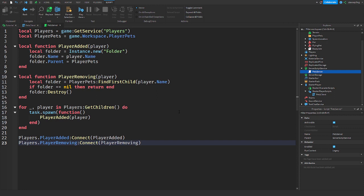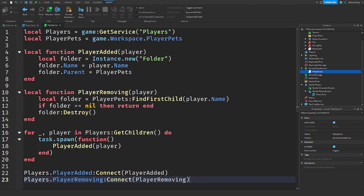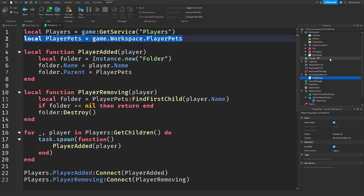In the server script, here's all the code you need. I'm not just going to show you the code and leave it — I will be explaining it as well. First we're getting the Player service, so all the players in the game, and then we're getting the folder we just created in Workspace.